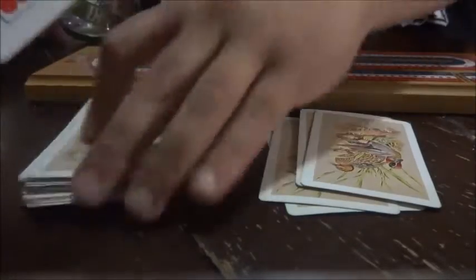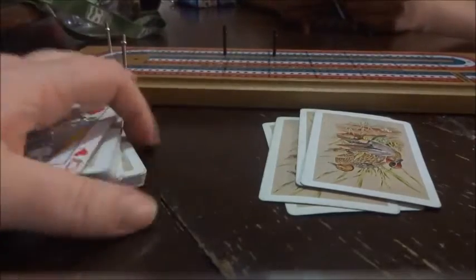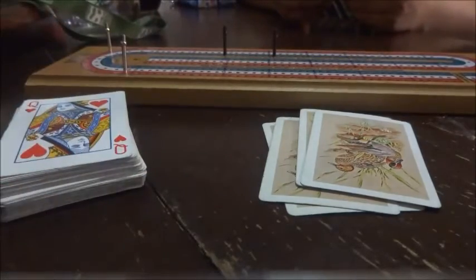So we're just going to flip it over, and it's a queen of hearts. Now if that had been a jack of hearts, you would have got two points for that. As you can see, it doesn't really help my hand very much, so we're just going to play this out.